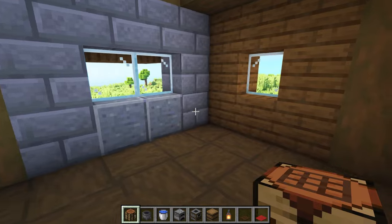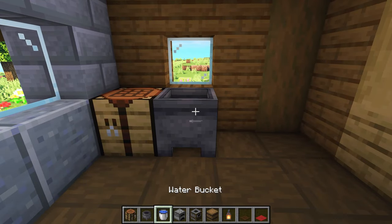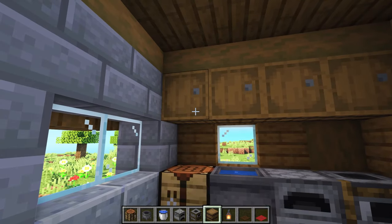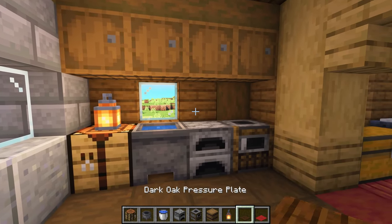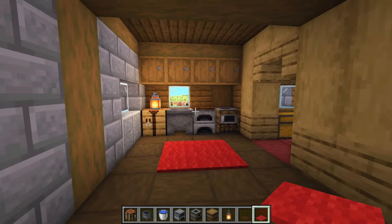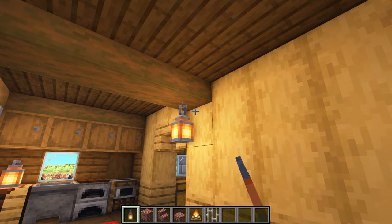Let's begin detailing this room, starting with a crafting table, a cauldron with some water in it, a furnace, and a smoker. Above, add a row of barrels. On top, add a lantern and a dark oak pressure plate. Add a small rug made out of red carpet, and place a lantern on the ceiling.